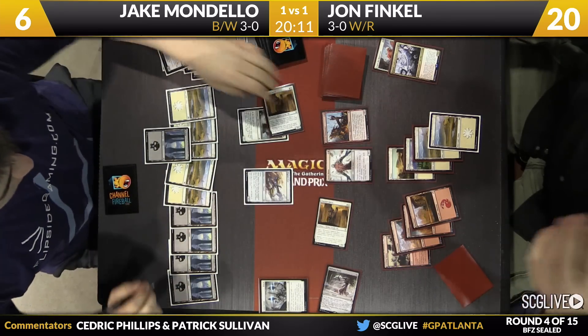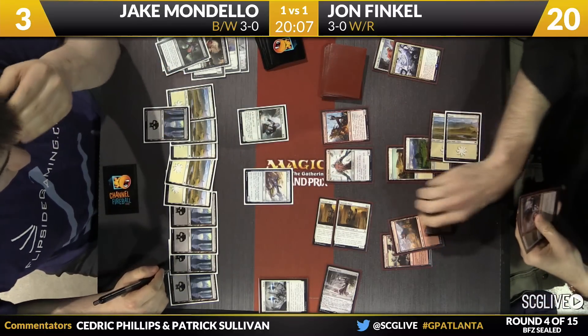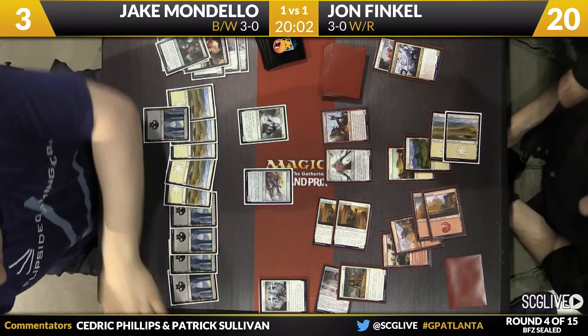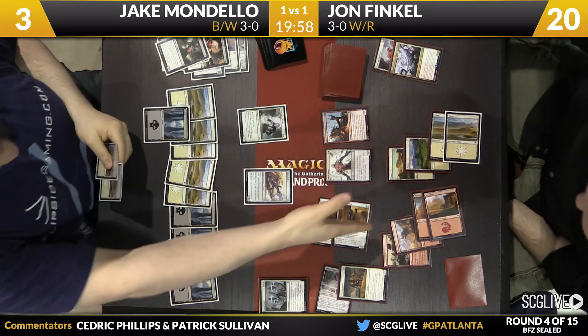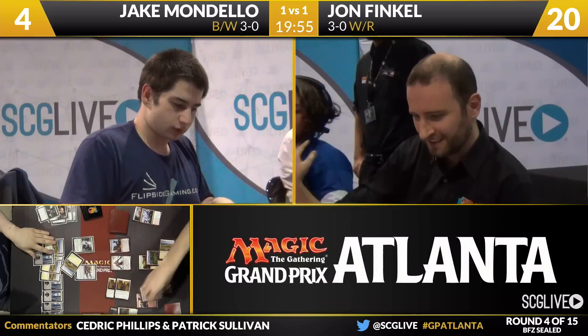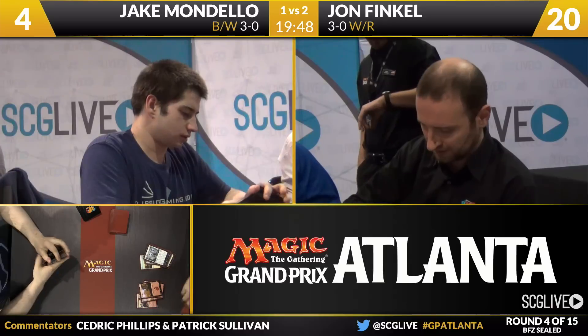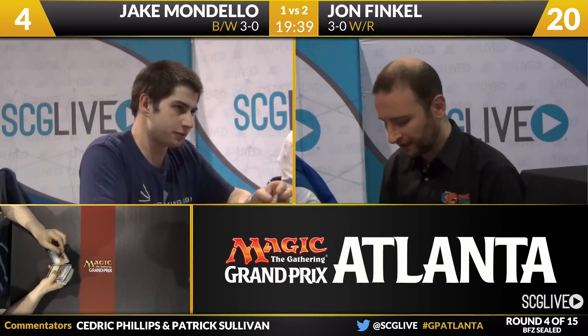The tough thing for Jake is that if Jon doesn't play a land pre-combat, that means he drew a spell — because if he drew a land he would just play it for the Stone Waker. So you know a spell's coming. And it's Nandu Greatheart. Jake is going to extend the hand — he's drawn two more Plains and cannot get out of this situation. Jon Finkel going to win this match over Jake Mondello, two games to one. His white-red deck is a thing of beauty, and this is a dangerous deck for him to have against other players. He's got one heck of a deck.